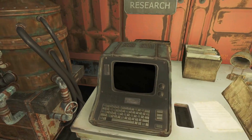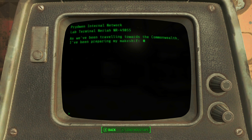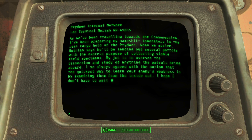This is the Scribes Terminal. Personal notes — let's check one. As we've been traveling towards the Commonwealth, I've been preparing my makeshift laboratory in the rear cargo hold of the Prydwen. When we arrive, Gwendolyn says he'll be sending out several patrols with the express purpose of collecting viable field specimens. My job is to oversee the dissection and study of anything the patrol brings aboard. I've always agreed that the quickest way to learn your enemy's weakness is by examining them from the inside out.